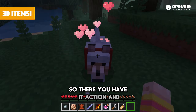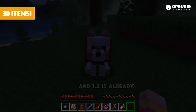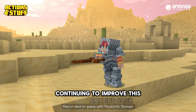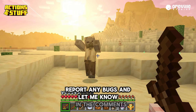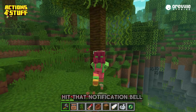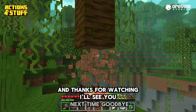So there you have it. Actions and Stuff 1.1 is packed with updates and fixes, and 1.2 is already shaping up to be even more exciting. Huge thanks to the developers for continuing to improve this amazing pack. Be sure to check it out, report any bugs, and let me know in the comments what features you are most excited about. Don't forget to like and subscribe, hit that notification bell, and thanks for watching. I'll see you next time. Goodbye!